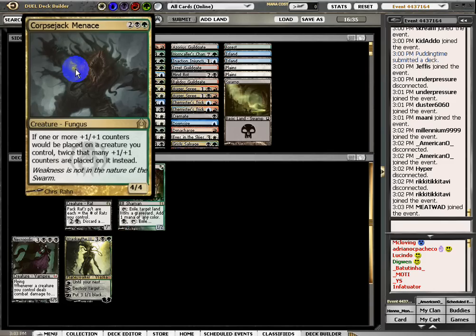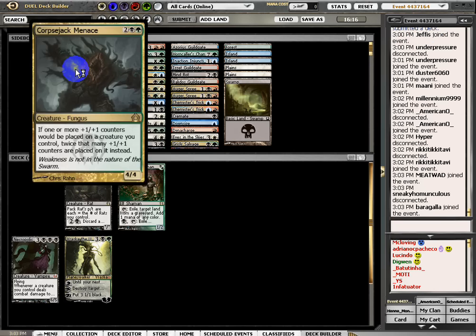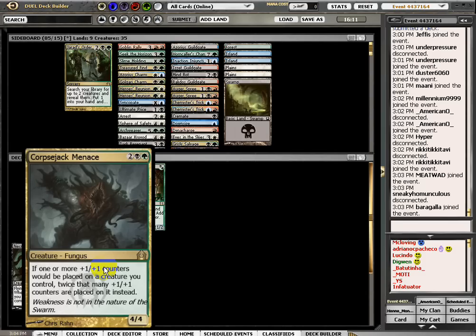Corpse Menace - if one or more counters would be placed on a creature you control, twice that many counters are placed on it instead. This is awesome, this is insane. And it is also 4 mana, 4-4.